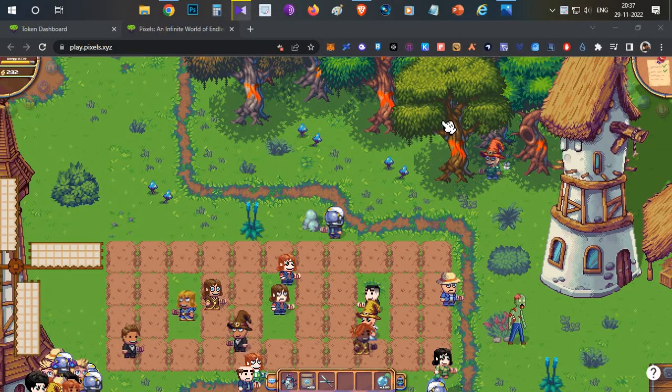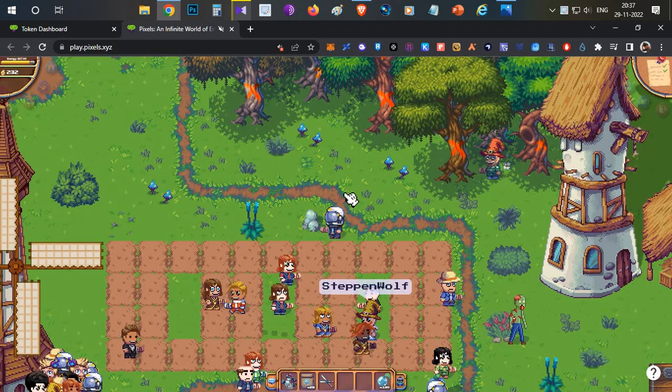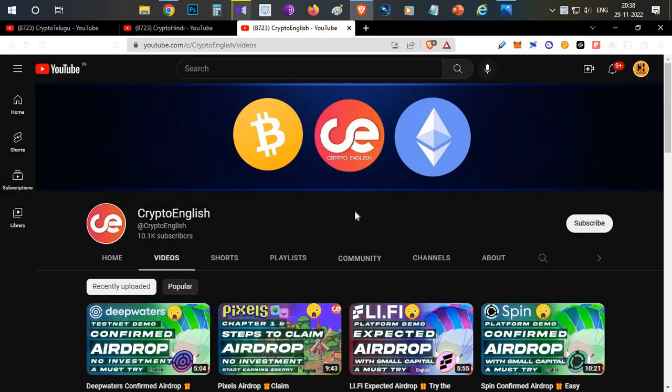Hello everyone, this is Harsha, welcome to my channel Crypto in English. In today's video we're going to talk about Pixels — the next part. I'll cover how to complete two additional quests, how to buy your first land, which is the best land for farming, and how to manage your energy bar. If you're new here, subscribe and click the like button. Let's begin.